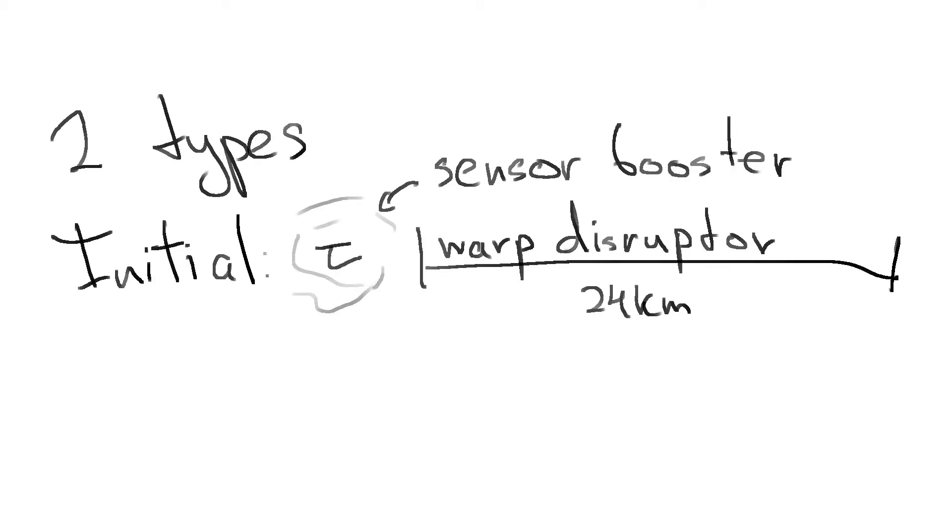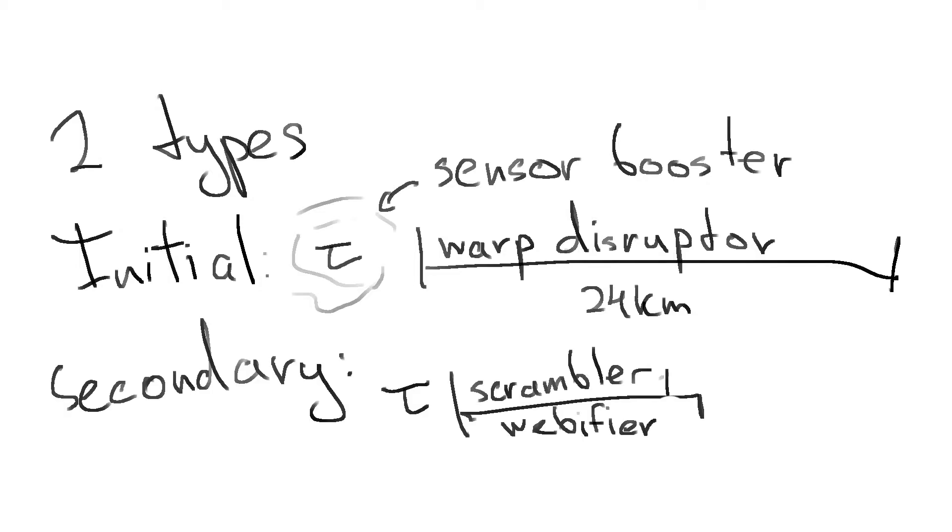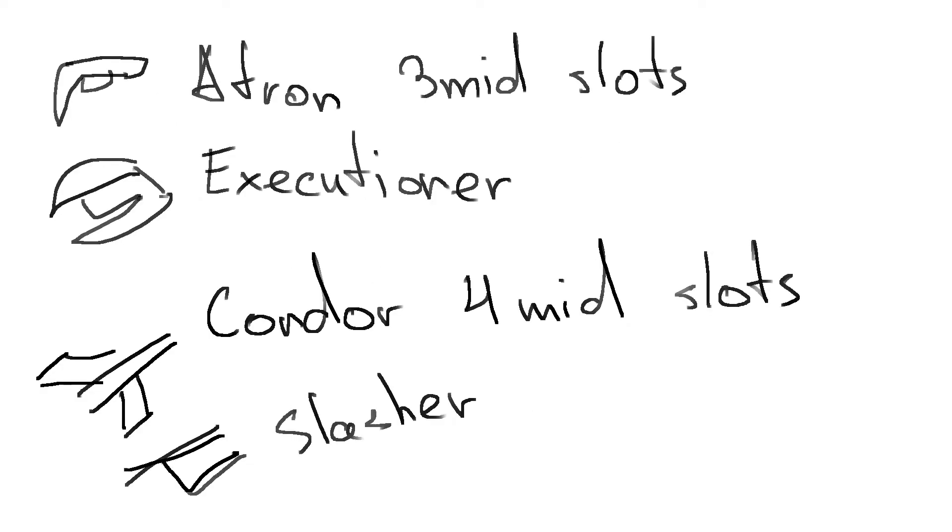The Initial Tackler fits a Warp Disruptor and Sensor Booster if there's a 4th mid slot, while the Secondary Tackler fits a Warp Scrambler and a Webifier. Across 4 races we have 3 mid slots on the Gallente Atron and the Amarr Executioner, and 4 mid slots on the Caldari Condor and the Minmatar Slasher.